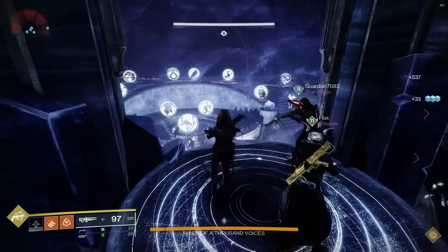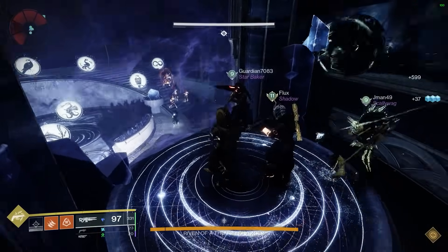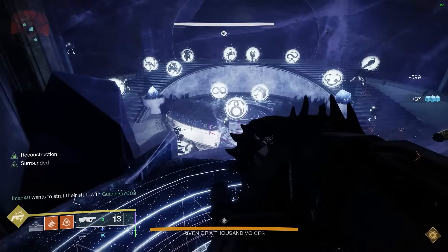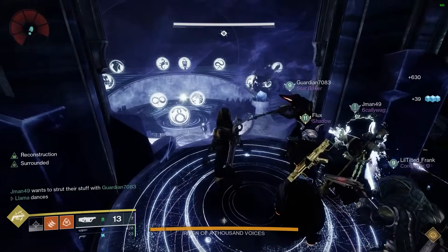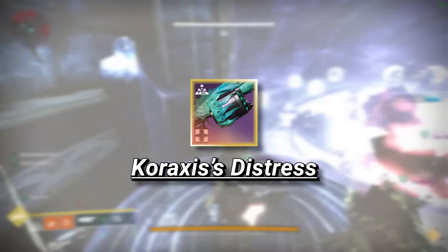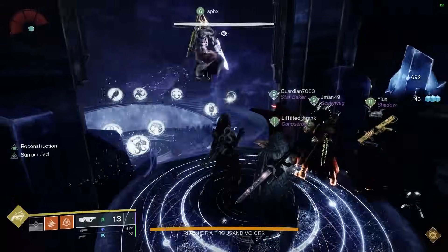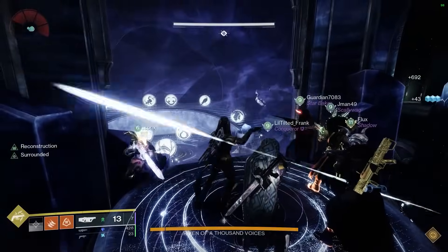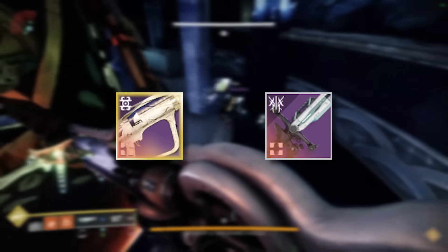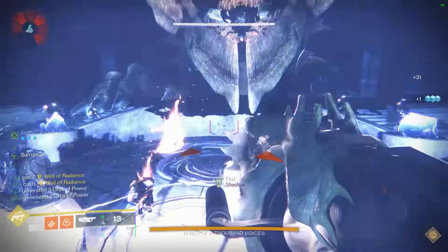Similar to Morgeth, Riven also has a 0.6x crit multiplier, which again changes what's best to use on her. For Riven, you have two options: the boring but effective version, or the stupidly fun but effective version. Let's start with the first one, which is also the most general. If you have it, Caraxes' Distress from the Root of Nightmares raid is a very good pick here because it rolls either Envious Assassin or Reconstruction Surrounded, and it just so happens that there are tons of adds in the Riven arena if you wait patiently and leave them alive. If you don't have the right GL, rockets or swords also work well. Just leave the adds alive and spam the GL when it comes to damage.